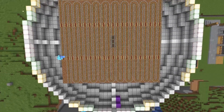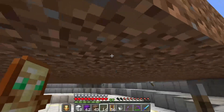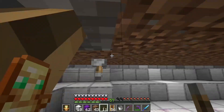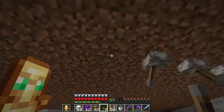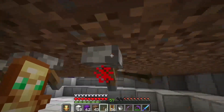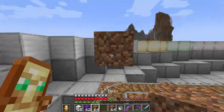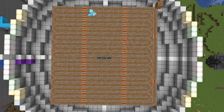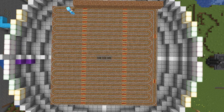Once we've got all the rails down, go underneath and place a lever under each powered rail — by turning on that lever we supply power to that powered rail. You could also put the chest underneath those hoppers; I'm going to be doing something a little different with mine to fit my build, but a chest should fit most people's needs.